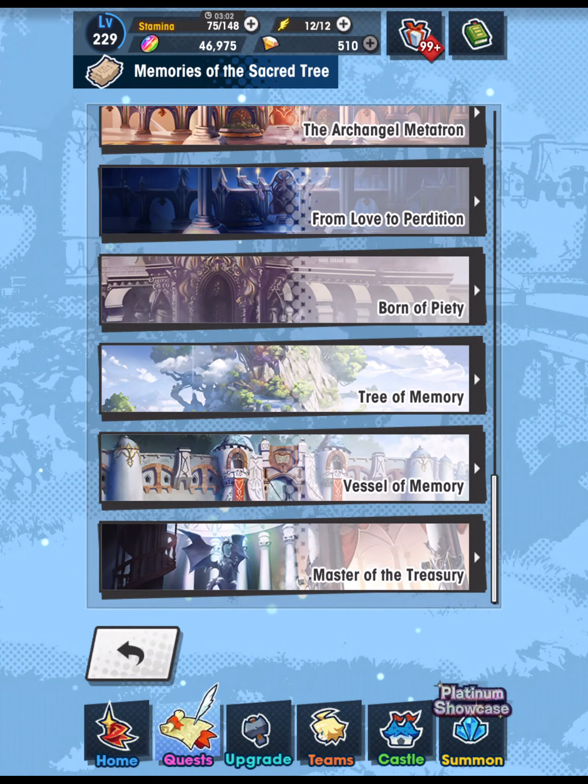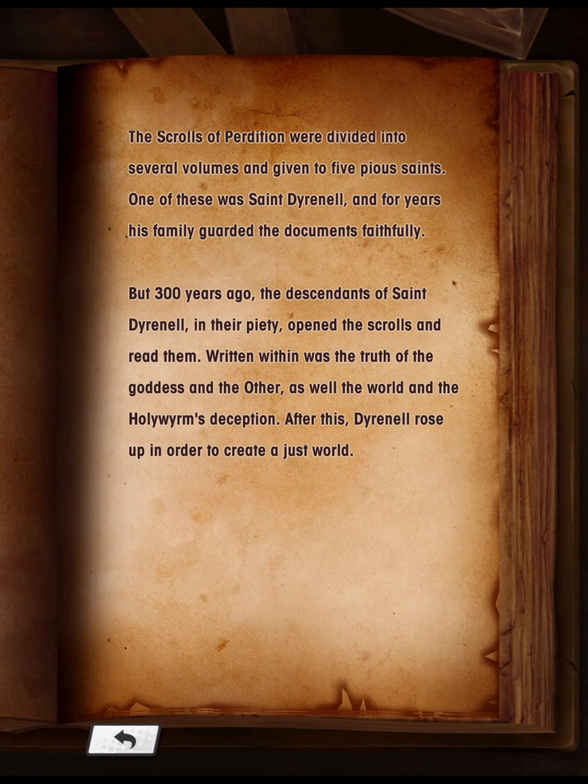Born of Piety: The Scrolls of Perdition were divided into several volumes and given to five pious saints. One of these was Saint Diornel, and for years his family guarded the documents faithfully. But 300 years ago, the descendants of Saint Diornel, in their piety, opened the scrolls and read them. Written within was the truth of the Goddess and the Other, as well as the world and the Holy Worm's deception. After this, Diornel rose up in order to create a just world.